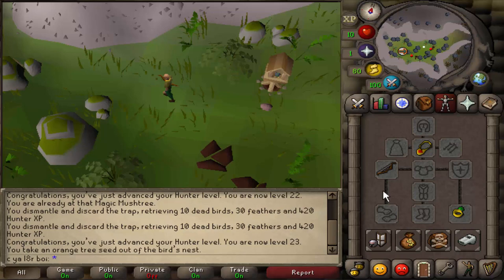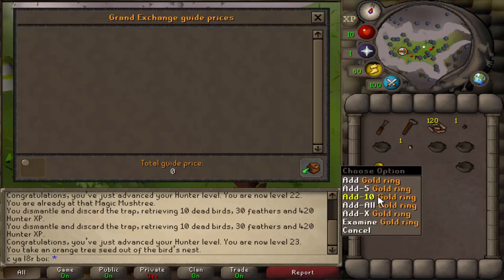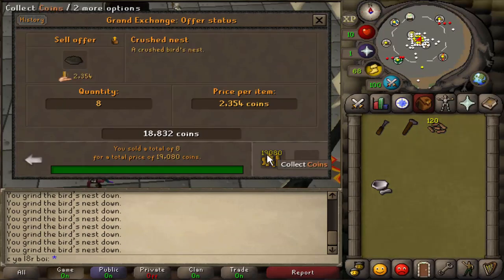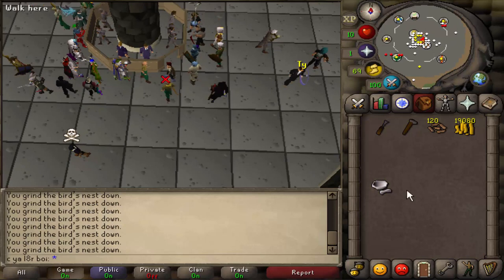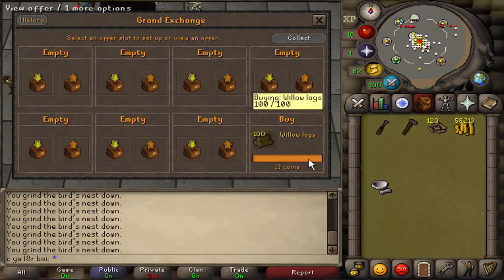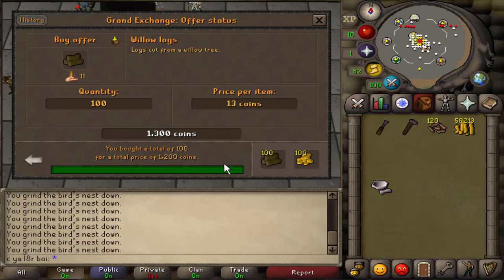And the total loot from these two runs combined — of course, it's a regular Gold Ring. We got like 10k from these two runs, so it's like 5k per run for these last two. 19k — easy money coming in. Willow Logs are way too cheap, got those for 12 GP each.